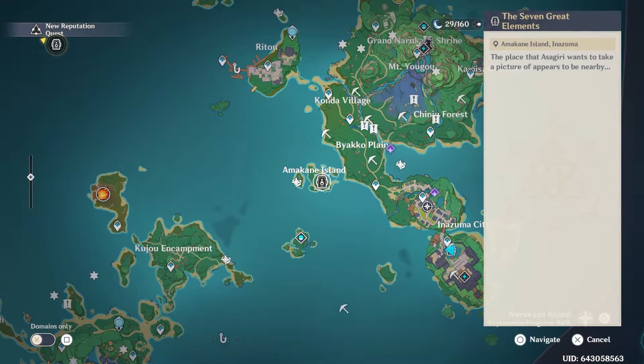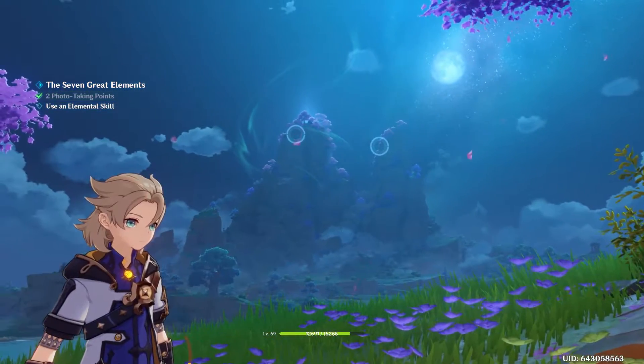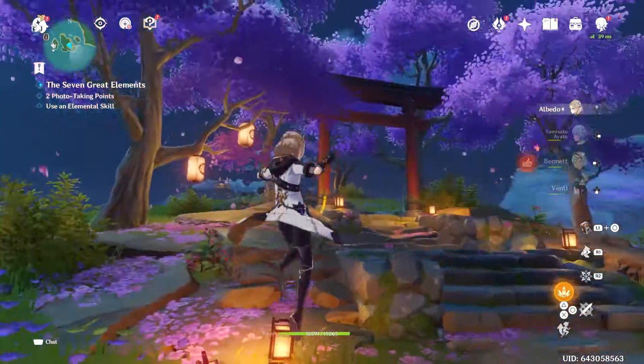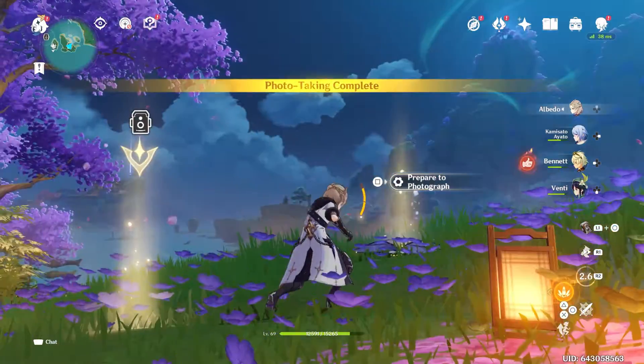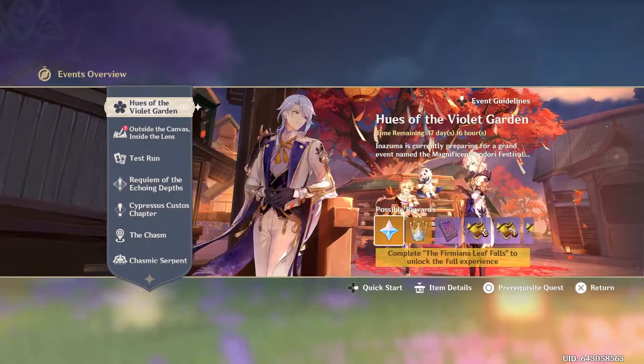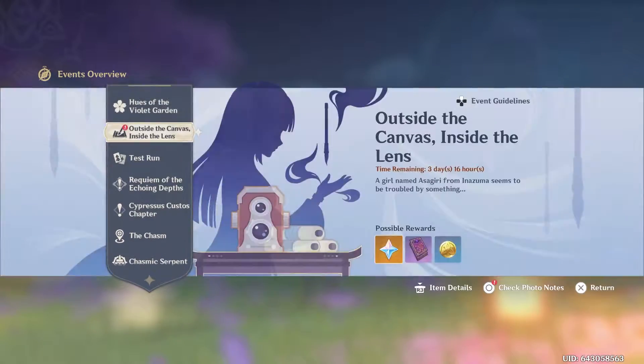This one's really simple — you essentially just go to the spot in Inazuma, get on a character, look at the two points, use an elemental skill, take the picture, you're done. Hopefully you guys enjoyed this. Feel free to take a look at my Spiral Abyss videos. Otherwise, have a great day.